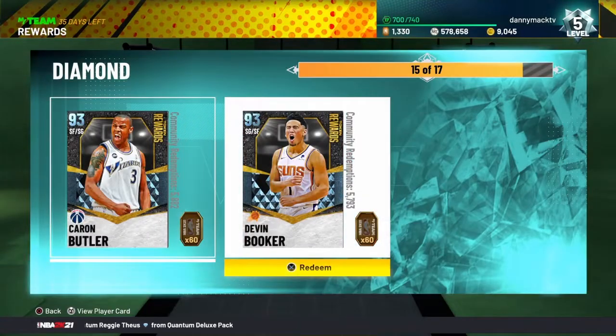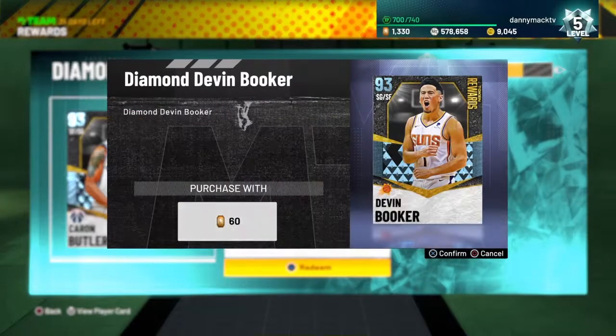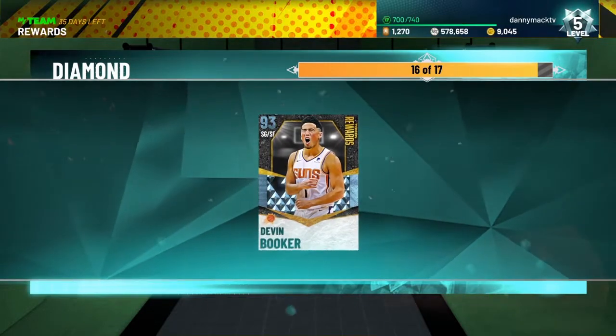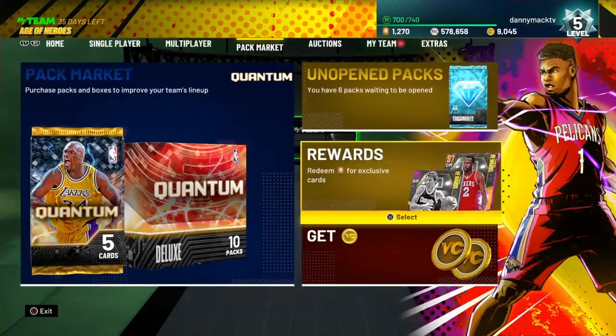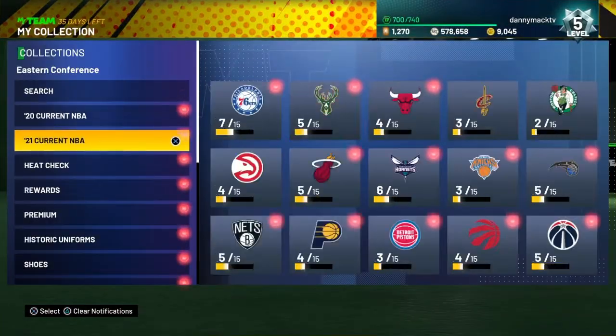What's good YouTube, your boy Danny Mac coming to you for another gameplay video. This time we got Diamond Devin Booker from the Rewards. Let's go ahead and purchase this card for 60 tokens. Alright, let's go to the collection and see what he is looking like.